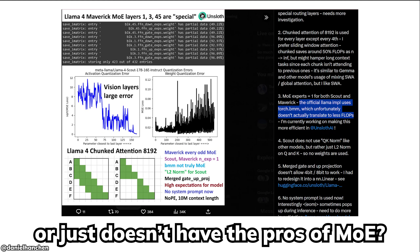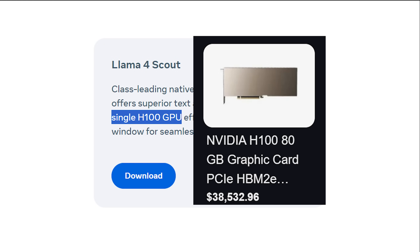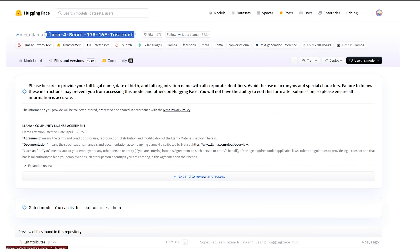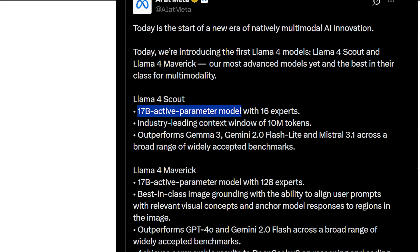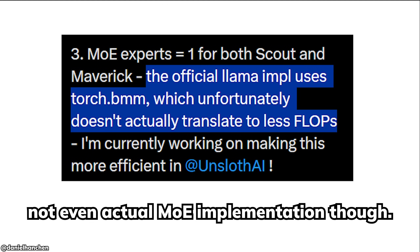I'll stay bullish on Meta and wait for the Behemoth release. They did advertise Scout as a model that can fit into one GPU, but that GPU would cost a few kidneys and you'd only be able to run a Quant4 version, not full precision — so it would be noticeably less capable than advertised. The thing about a MoE model is that even though the active parameter count is low, you still need to fit the entire model into memory to use it. Low active parameters doesn't mean lower memory requirements — it just means less compute power.